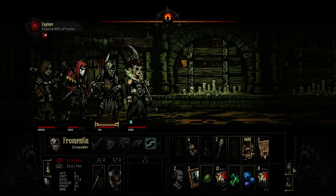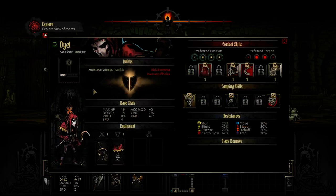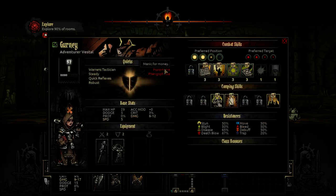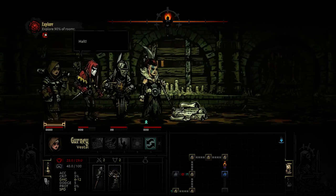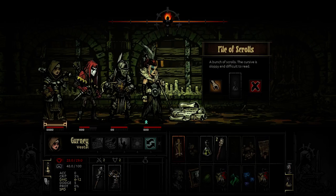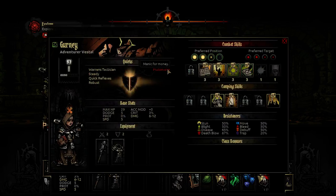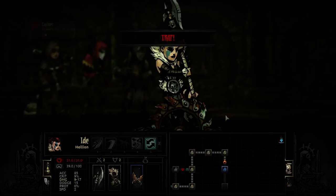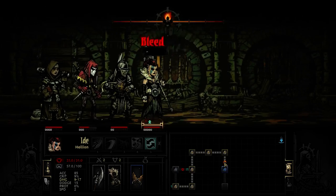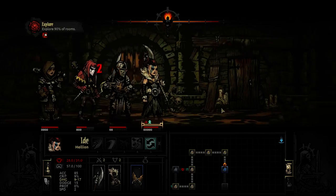We got another pile of scrolls - who's got a bad ability? That's a pretty annoying one. We'll have the Vestal burn the scrolls. I just remembered I scouted the trap - oh God. Well, that's a lot of stress that could have been avoided.